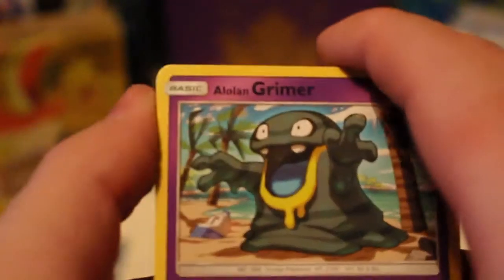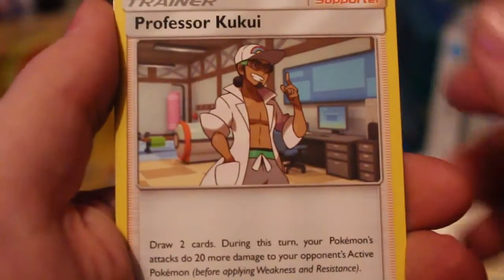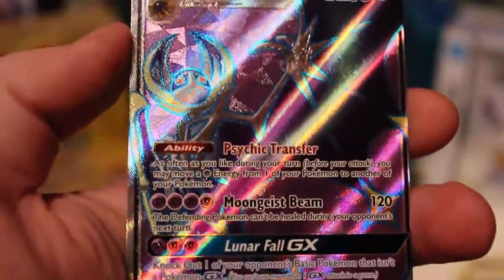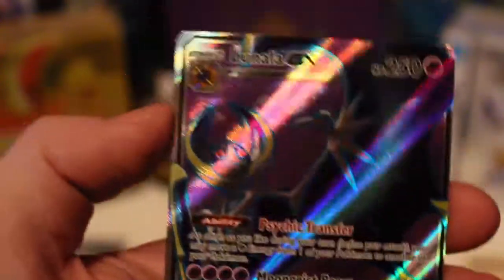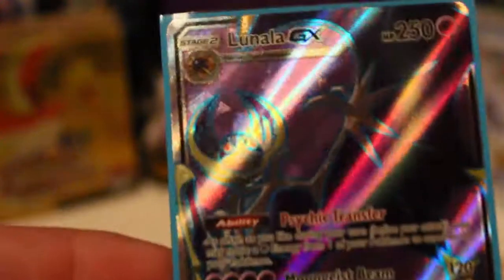Second to last pack here. If we do get another Ultra that would be amazing — imagine if we got the Secret Rare. I felt texture — I felt that texture, but is it the Secret texture? Let's find out. We got an Alolan Grimer, Togedemaru, Stufful, Meringi, Dewpider, Grass Energy, Energy Switch, Professor Kukui, Corsola, Poison Barb, and the Rare is — oh my god — we got an Alolan Ninetales GX Full Art! That is just amazing, look at it — that is just amazing, we got it sleeved up right now!